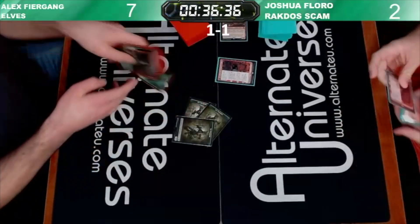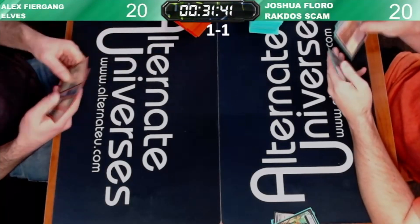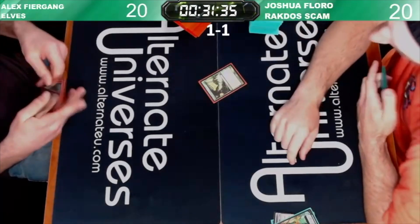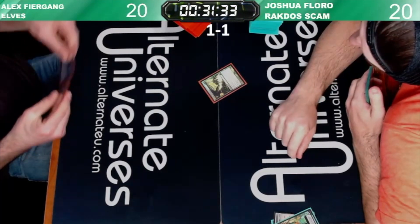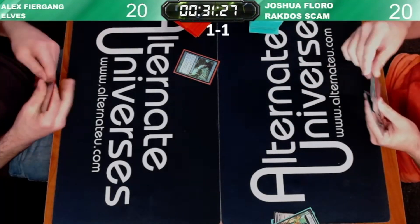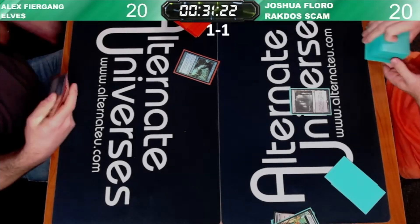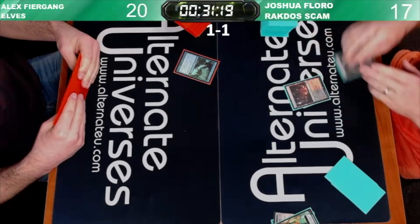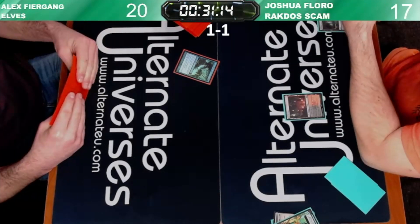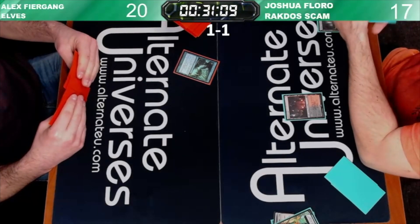We'll be right back for game three in just a second folks, where Josh will be on the play. Alright, here we go - got a Mulligan resolved. Josh - we have a Leyline starting in play! Leyline of Vitality - the name might be wrong but the effect isn't. Your creatures get plus zero plus one, and whenever you play a creature you may gain one life. Josh loses a Verdant Catacombs. We know what happened last time Josh was able to start on the play. Fetches and shocks in a Blood Crypt. Do we have the probable best turn one in Modern right now?